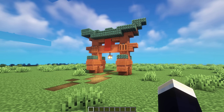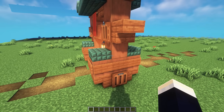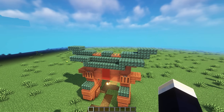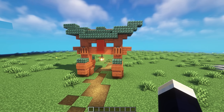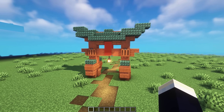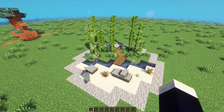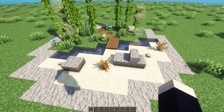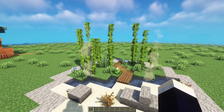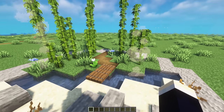Next up, we have four Japanese ideas with the first one being a torii gate. This torii gate is made out of pretty much just acacia wood and also prismarine slabs and stairs at the top and on the sides. Maybe if you're creating a Japanese village, this would be a really nice entrance design for it. For the next Japanese idea, we have a little mini zen garden. On this side, we have our sand section with a bunch of stones, and on the other side, we have a little bamboo forest with a pathway and bridge connecting the two.